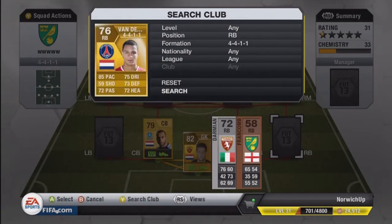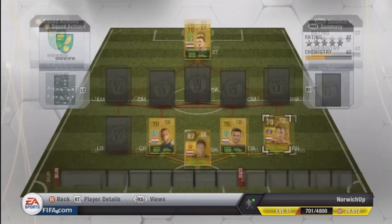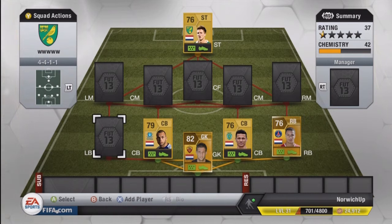Going to the right-back, that's going to be a PSG player, Gregory Vanderbilt. He's got 85 pace, 72 passing and not bad dribbling, defending and heading stats as well. He's got a high-attack and medium defensive work rate — not too bad for a right-back. 800 coins is a very cheap price, and overall I didn't mind him too much in the game.